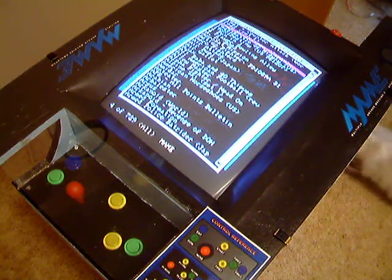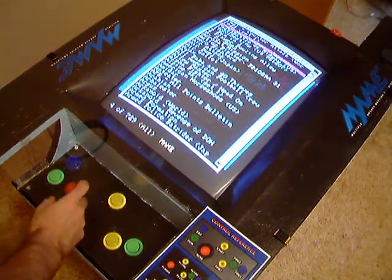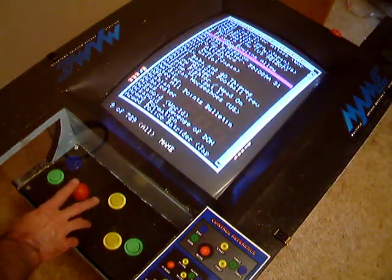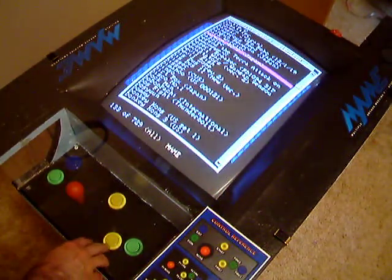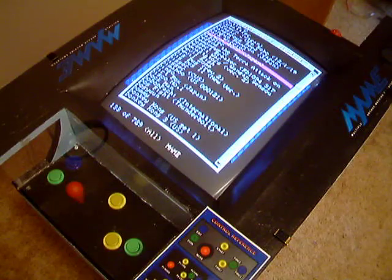It does handle all the classics easily — Galaga, Dig Dug, Galaxian, Pac-Man, Donkey Kong, etc. The ArcadeOS controls are pretty straightforward: up and down to advance or go back through games, left and right to skip a page at a time. The three buttons let you select a game, choose a random game, or pull up the ArcadeOS info screen.